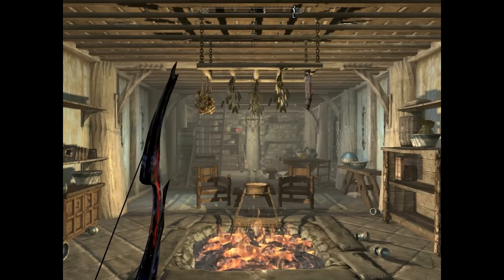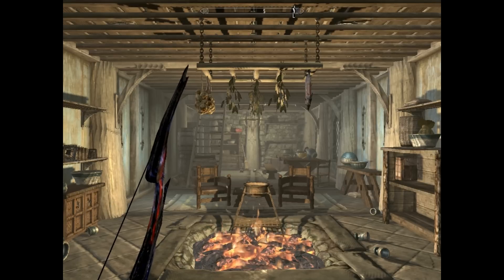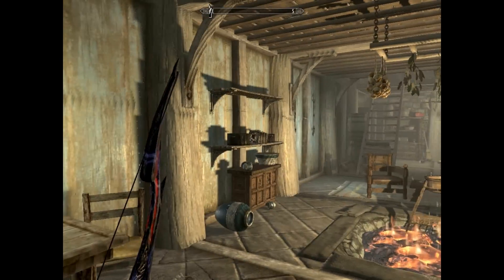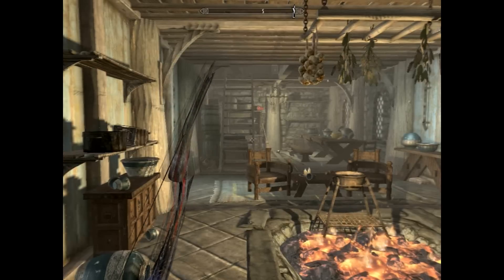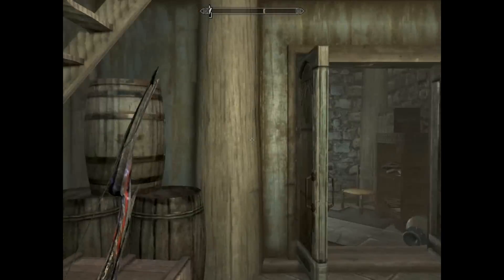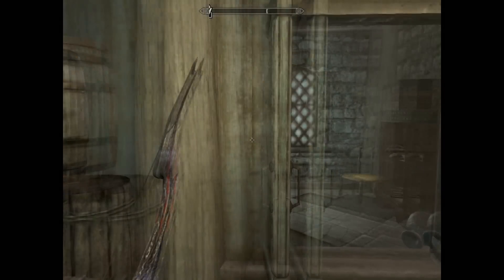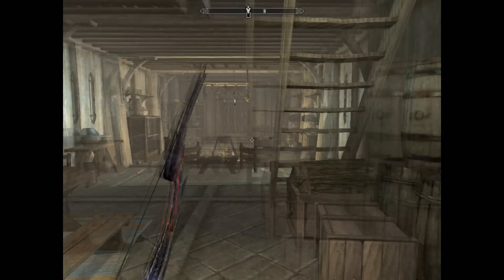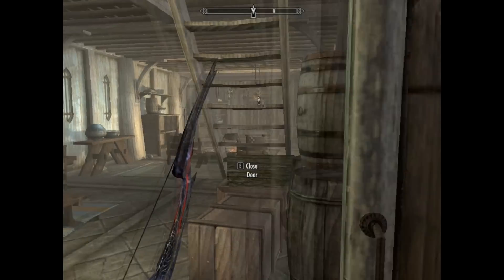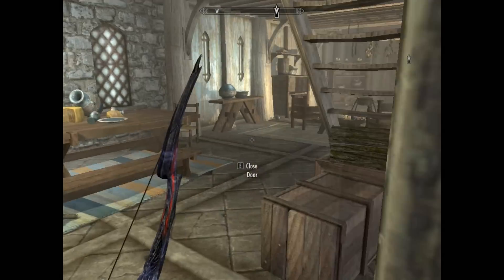Hello guys, today I'll show you an awesome method that will help you level up to the maximum level in Skyrim. For this method, all you need is a house in Whiterun — I would choose this one because it costs five thousand gold coins. You also need an alchemy table and one of those bookshelves.